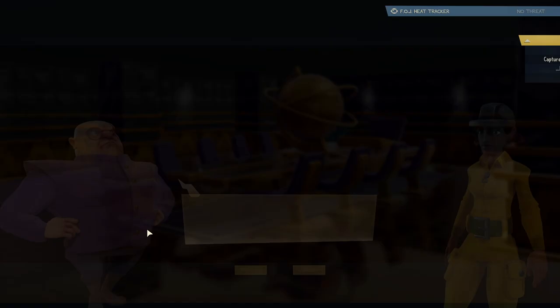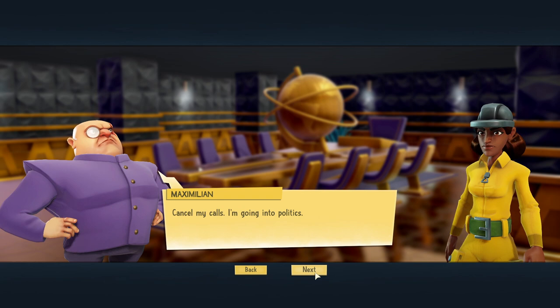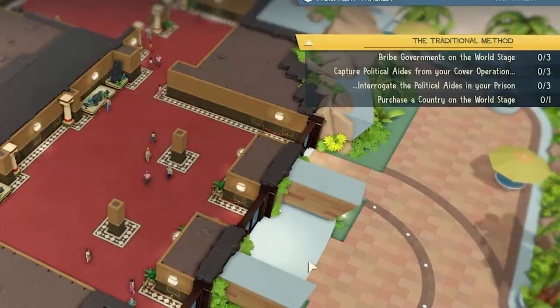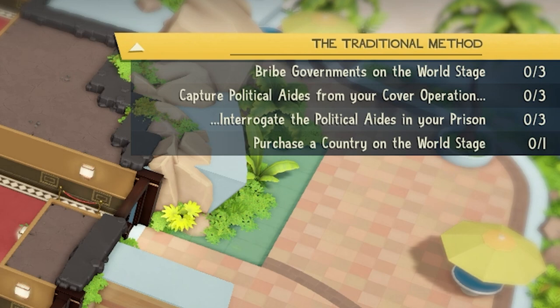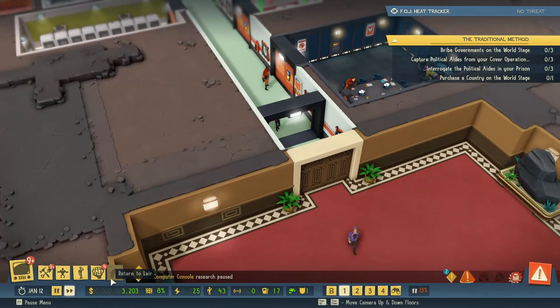For me to take over the world — this is my favorite thing. Taking over the world, going into politics, with it being a secret lair. President of the world! I get to bribe governments, capture political aids and interrogate, purchase a country. Don't pause the research. Get back to work. Research has resumed.